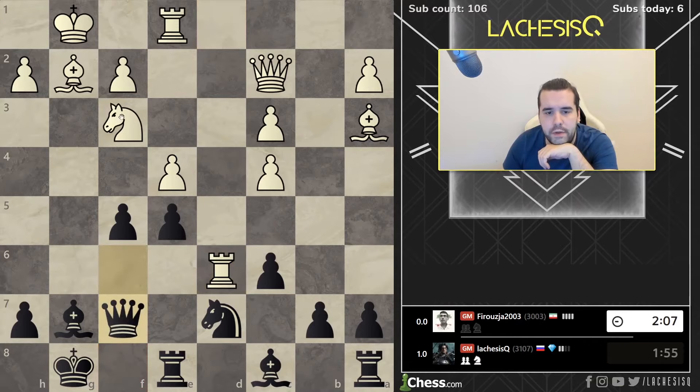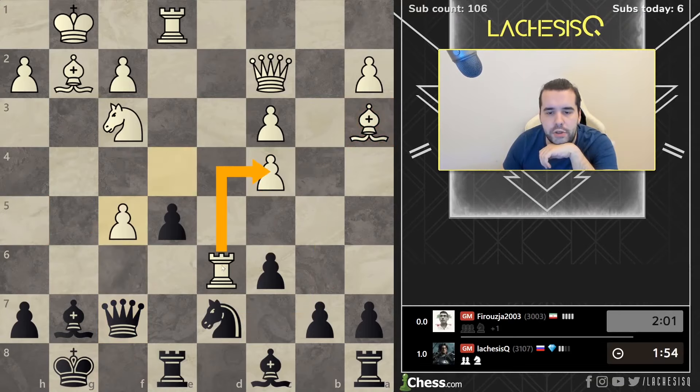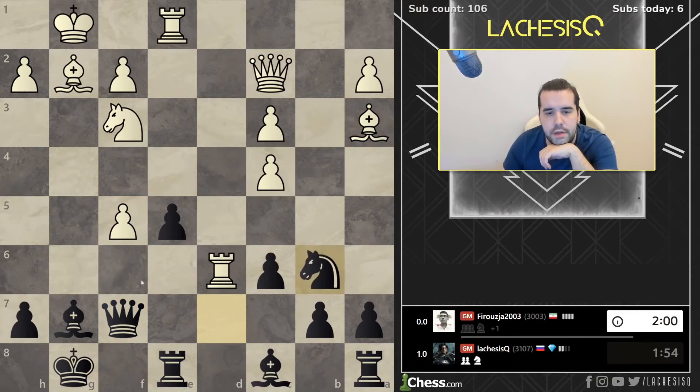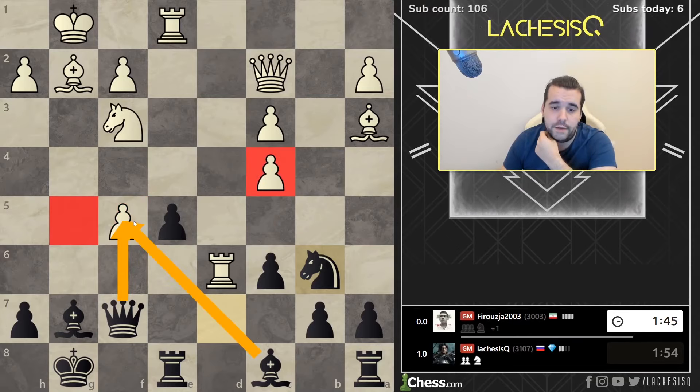But also there is nothing wrong with Qf7. If Ng5, Qh5. And if he takes, I play Nb6 and then Nc4 — also potentially a fork. And also now I'm ready to take this back, to win back the pawn. So if Ng5 I just take here, should be alright. If he does nothing, then I take here. And also Bf5 is coming. So this Bf3 was very active, but now it's a little bit misplaced — it could do a better job.